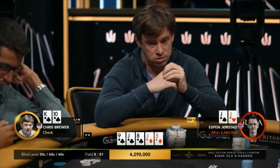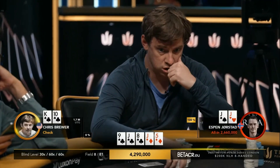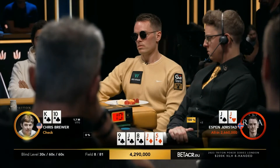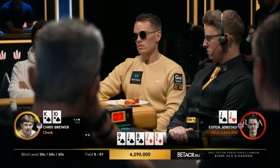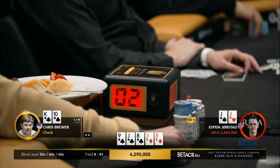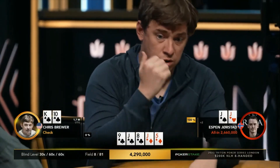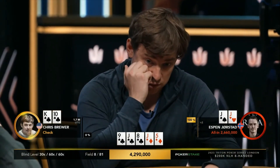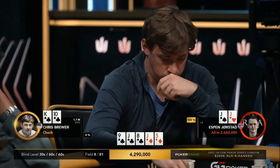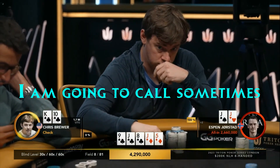Brewer continues: 'If I fold this and I'm wrong, it's just the worst decision ever, but...' The commentator notes he's coming to the right decision. Brewer reasons that if Espen won't flat an under-the-gun open with ace-10 offsuit, it's just so hard for him to have a bluff here. We'd only really have ace-jack off or ace-queen off, since he'd three-bet ace-king off. Brewer concludes: 'I call very, very unoften. I am going to call sometimes.'